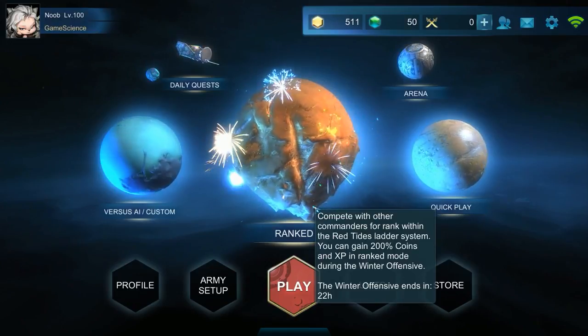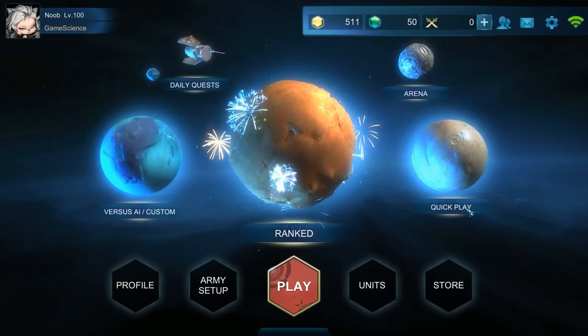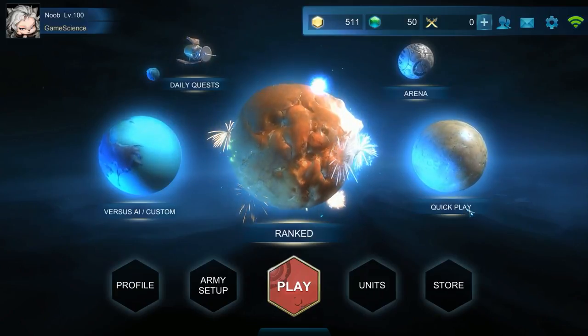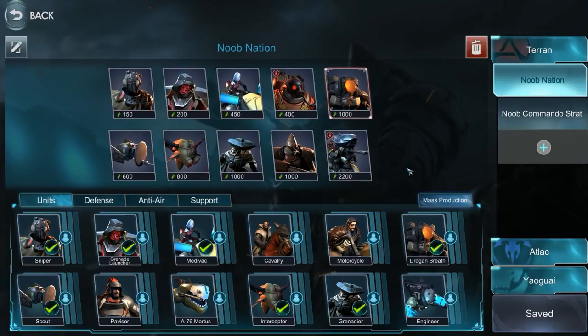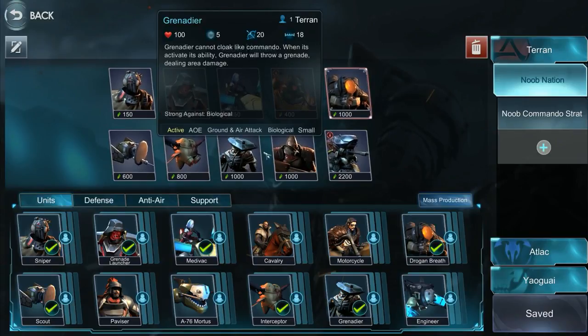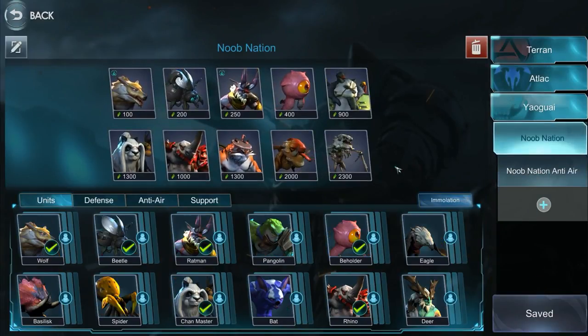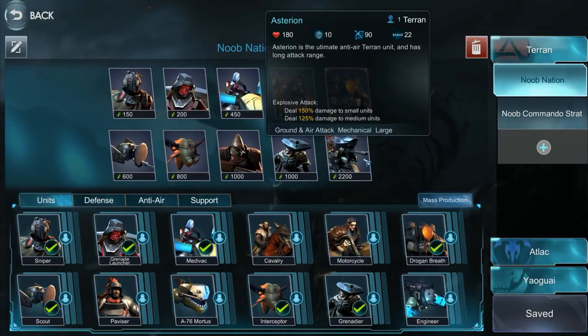Hey guys, what's up. My name is Noob and I'm back with another episode of the Art of War: Red Tides. In this episode we're going to talk about two topics: how to counter the grenadiers, and the builds for Yaguay that I have currently. Let's go with the grenadier counter first.